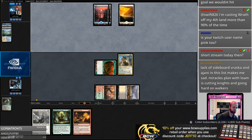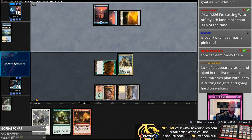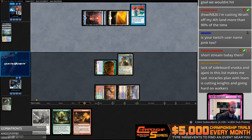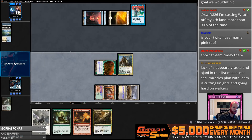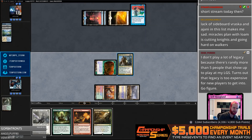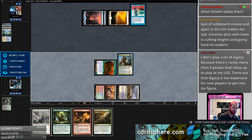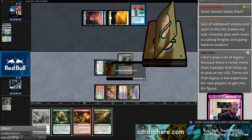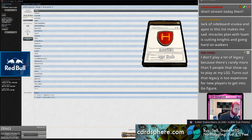I might do a third deck depending on how long these take, but I don't like to make promises I can't keep. Yay Legacy. Jeff says: use Assassin's Trophy to kill the Back to Basics after you Knight for some land. Well, they have cards like Counterspell and Force of Will, so I'm going to take two more miserable turns and then eventually get counterspelled off my play.